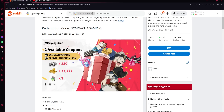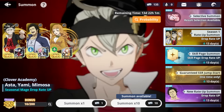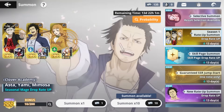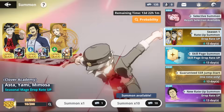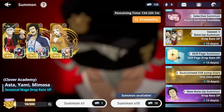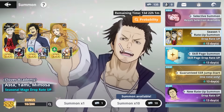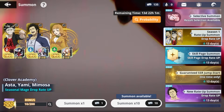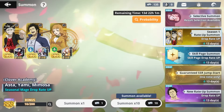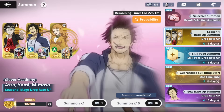I should have more than 135 pulls but I've been scammed out of 250 Canadian dollars trying to buy some packs. Every time I tried to buy, it would either process and charge me without giving the pack, or just completely not give me the pack at all. So I'm missing a bunch of money and tickets. I should get the money back eventually, but it's going to take a while, so I'm doing this in two parts.